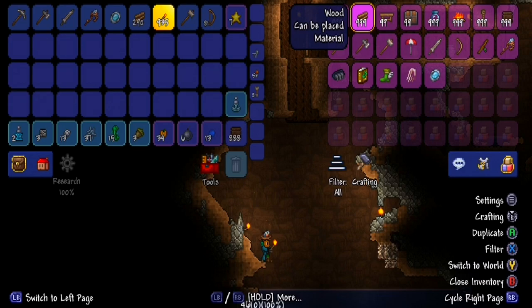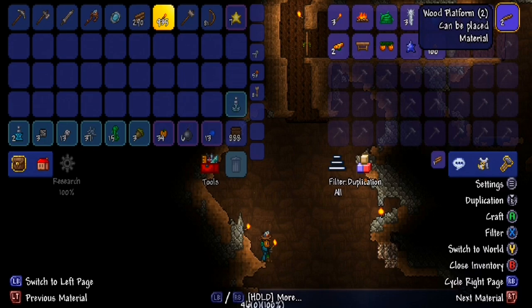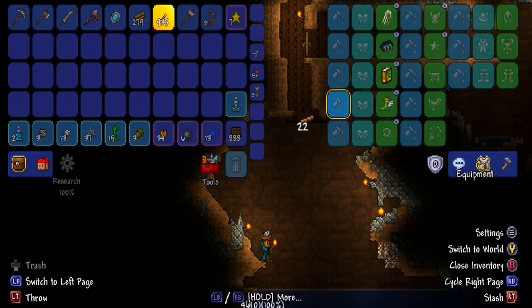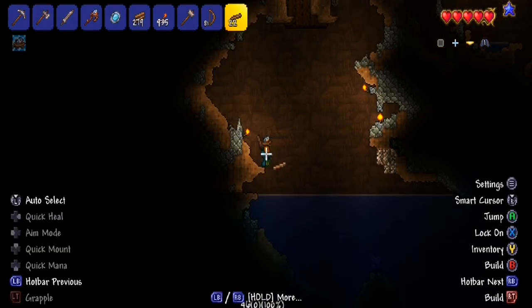First of all we need some platforms. I'll take away the duplication menu by pressing the right stick. I also have options for arrows — getting some Jesters Arrows and duplicating them may make my adventure a little easier. So first we're going to make some platforms to get over to that iron deposit.